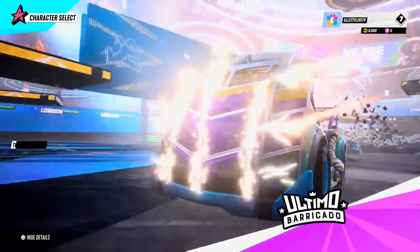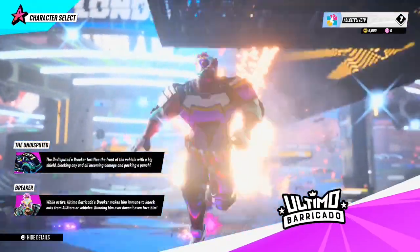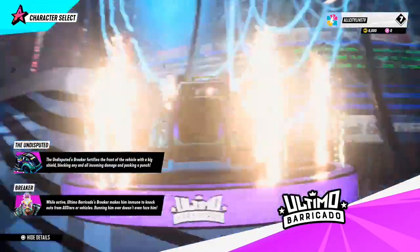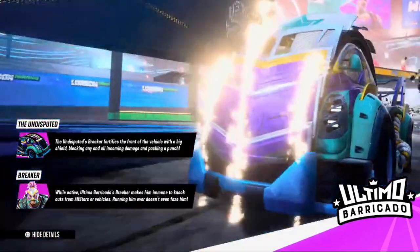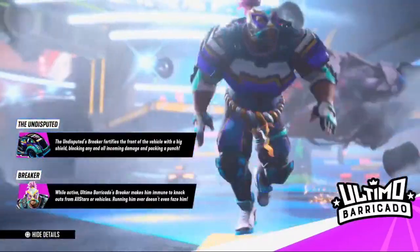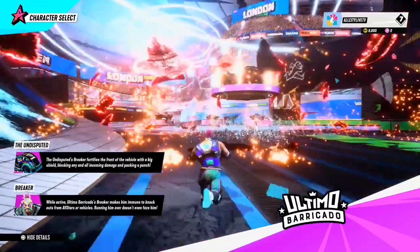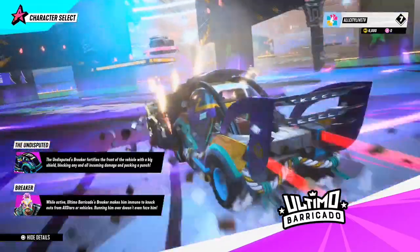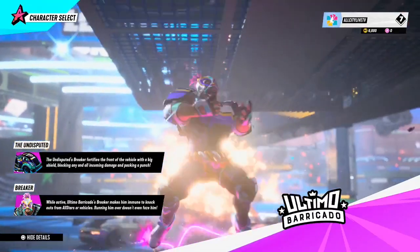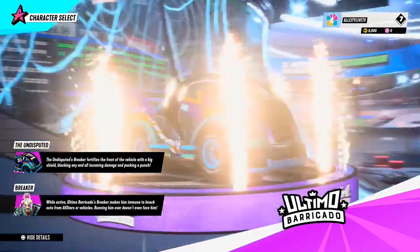When you're out there trying to decide which character to select, go into the details and try to find a player that suits your play style. If you want to be aggressive, you might choose Ultimo — his Barricado Breaker makes him immune to knockouts from All-Star vehicles. He's so strong, he has this armor he can run around in and you can't knock him out even with a vehicle approaching him.